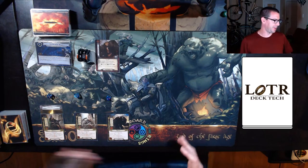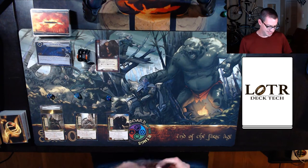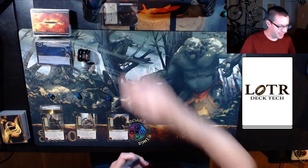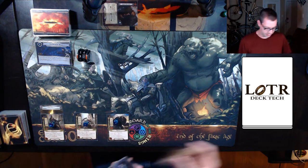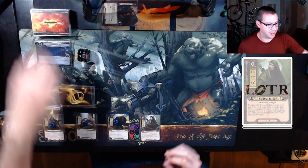We're doing single-handed because no matter how high this webcam gets, there's only so much space on the table for cards. I have a decent opening hand, so I think I should be good to go. My initial encounter reveal was Sudden Pitfall, which is either really good or really bad depending on what happens next. But no threat in the staging area — that works for me. Let's kick off round one with some resources and an extra card draw. We're going to play a Dúnedain Hunter right off the bat.